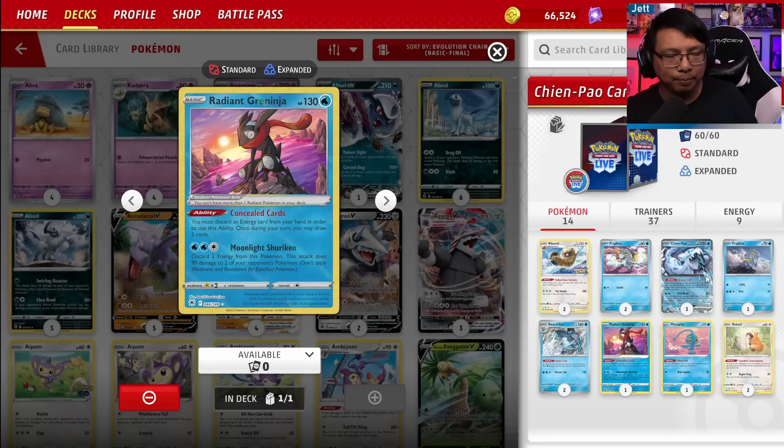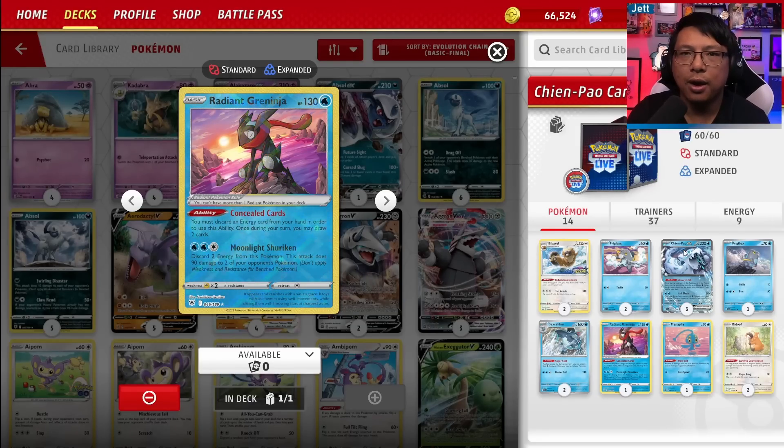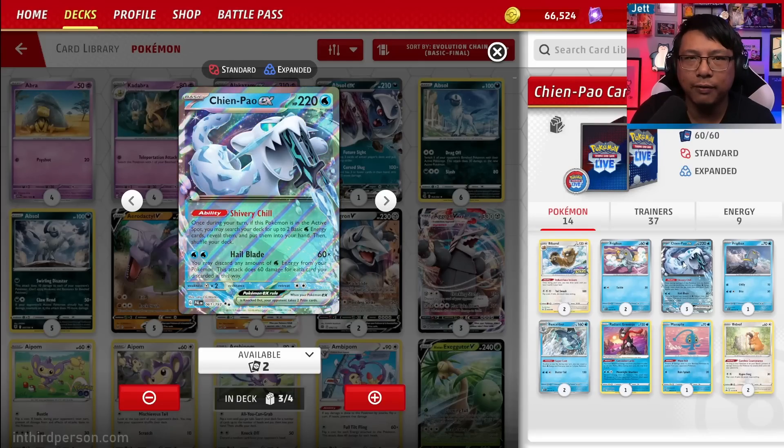This is one of the most offensively aggressive decks in the game. You can theoretically one-shot everything, even the bulky Charizard — getting six Water Energy in one go can be a little tricky, but Chen Pao can be incredibly effective in that matchup as well. Let's get to these matches. We get ourselves a Bidoof and a Friggibax — this is a pretty good start.